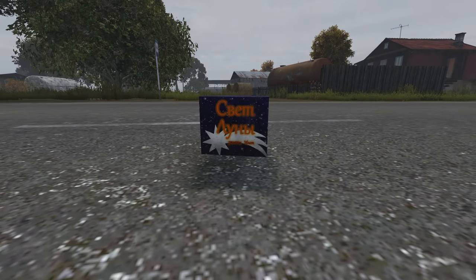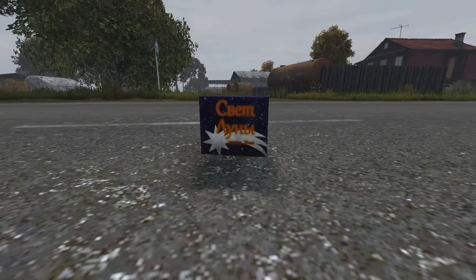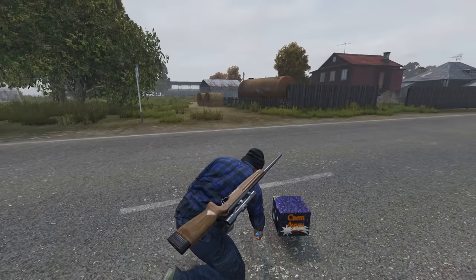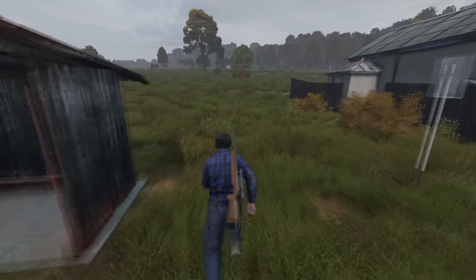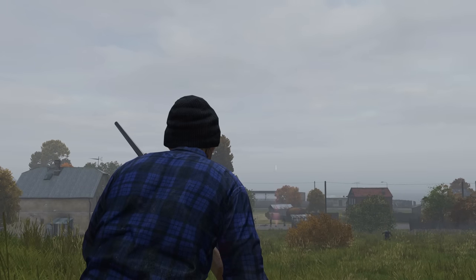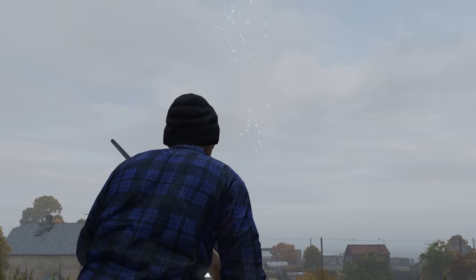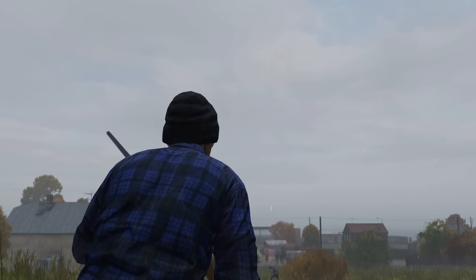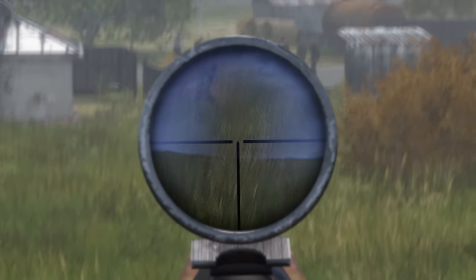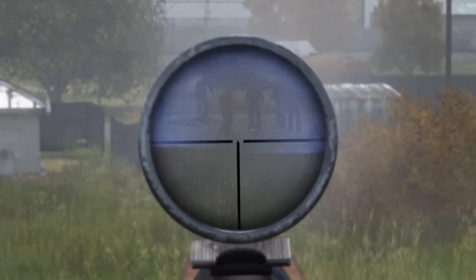Fireworks might seem like just another RP item with little use. You can use fireworks to conceal the sound of movement and act as a distraction. It can even be used as a way to draw enemies to you so that you can ambush them and take them out. Place a box of fireworks in the center of town, then run off into the treeline, scan the area for movement, and snipe curious bandits.